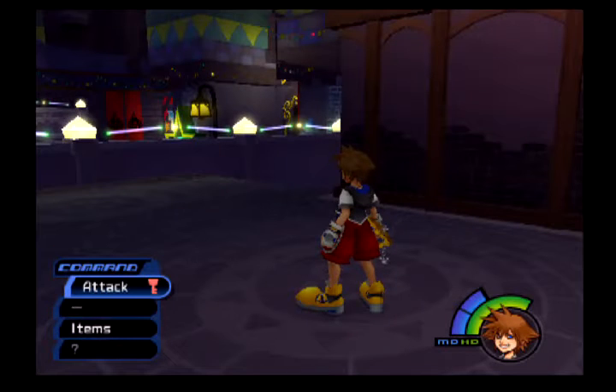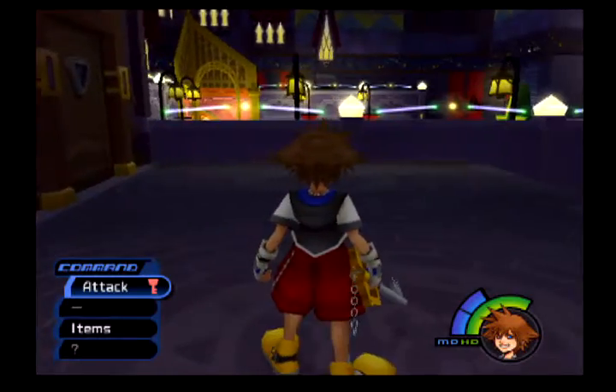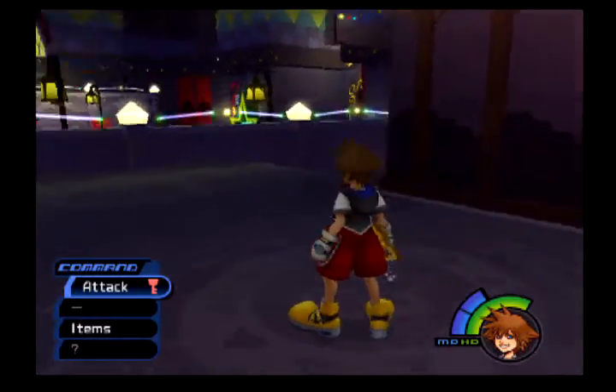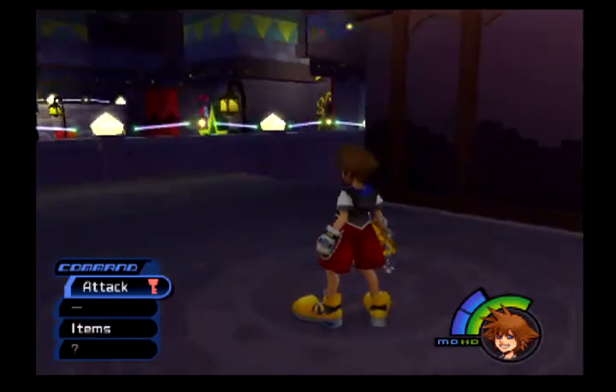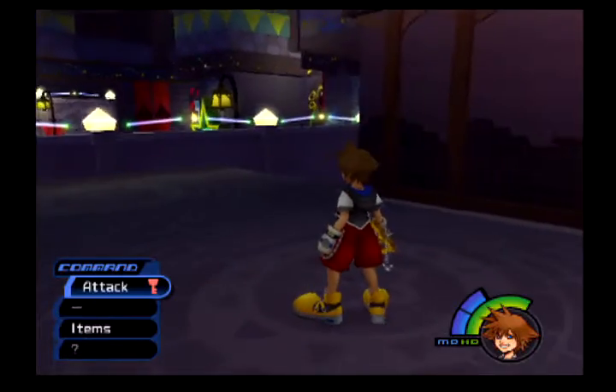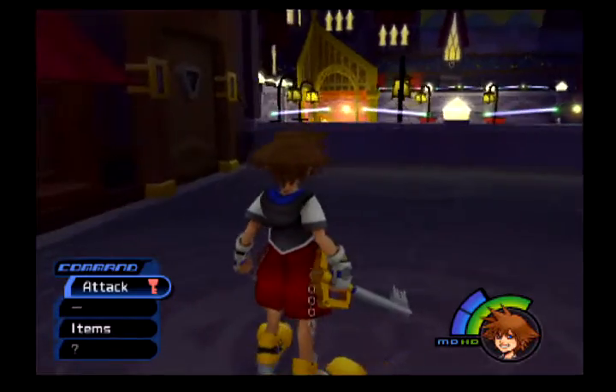At this point, make sure you have any potions that you want and the abilities that you need. For instance, since we took the Dream Shield, we have the Guard Command. If you had Sword, you get Scan. If you have Wand, I believe it's some magic ability. So let's step forward and begin to find the leader of the Heartless.